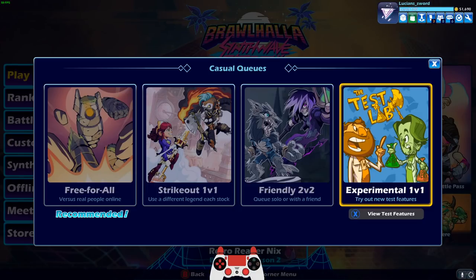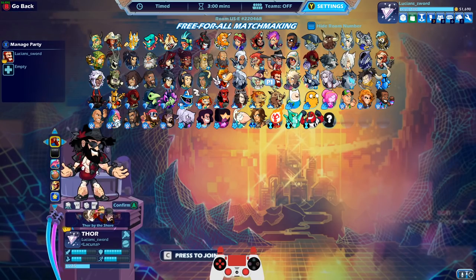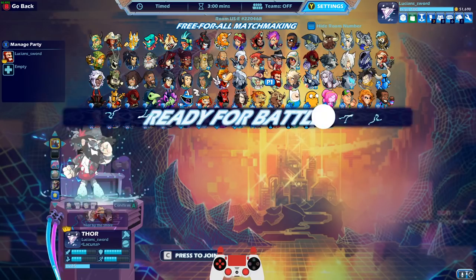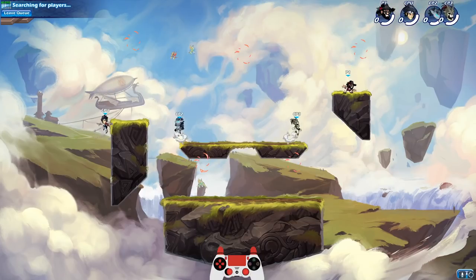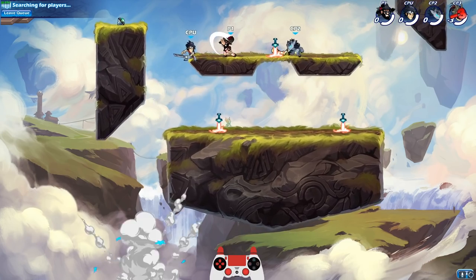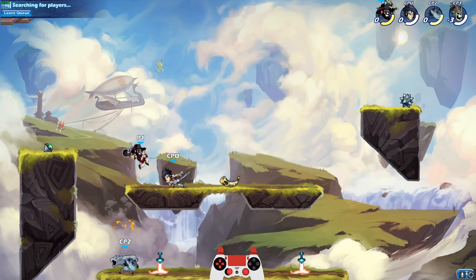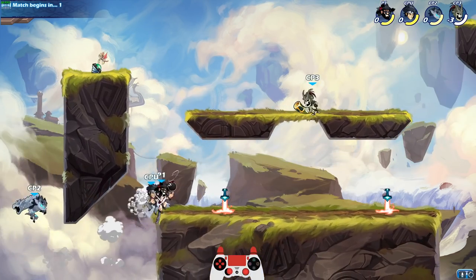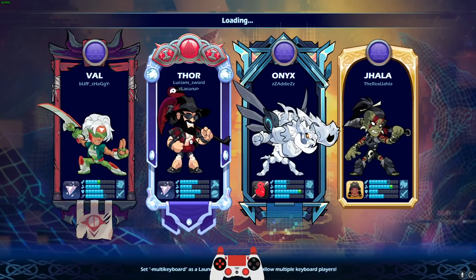Actually to get the most damage guys — I'm not even kidding — you want to do free for all. Free for all is the best way to get a ton of damage. When I play free for all, I usually get over a thousand damage in a match, and it's really hard to get a thousand damage in a 1v1. So if you're just trying to complete the missions where it's like get damage with a weapon, just play free for all. Because you have more people to hit and therefore you're going to get more damage done — you can hit all three people at once.